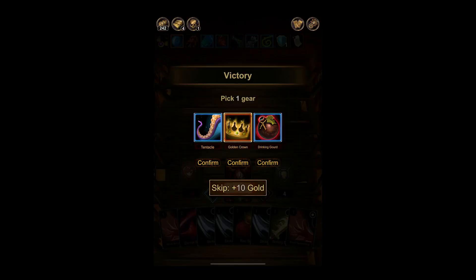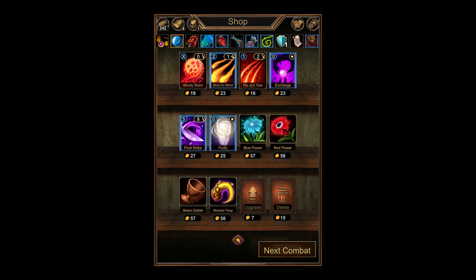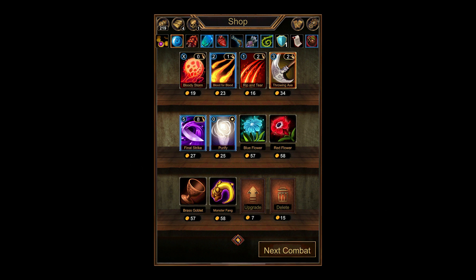Tentacle's interesting. We'll take the Drinking Gourd. I wonder if I can fit more of these props in. Exchange is interesting, especially since we do like to discard cards a lot.